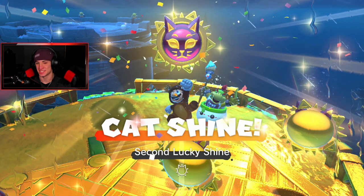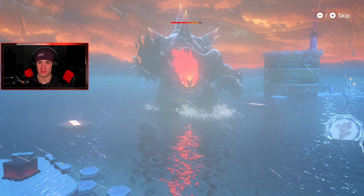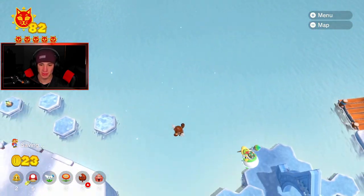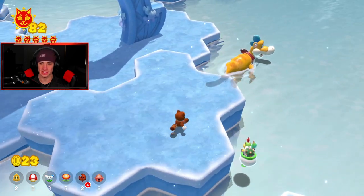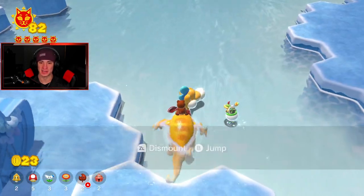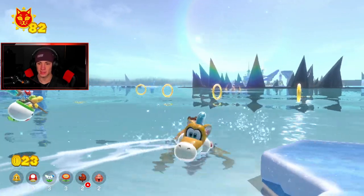I probably could have gotten it without climbing all the way to the top — actually I don't think I could have without jumping off. Lucky Isle, give me your cat shine! Oh yeah, I totally could have — I just took the long way. We got the second lucky shine! Bowser goes away now. We can go back and get that other one we opened up. Get this dude out of here! Where's my boy Plessie, can you catch me? All that work for that — but we climbed that castle really well.